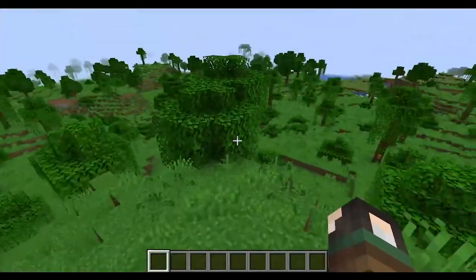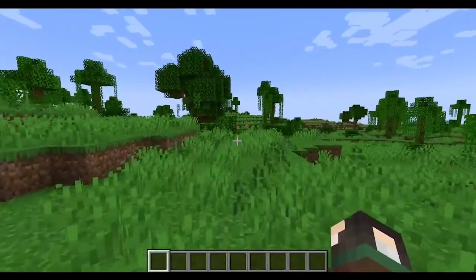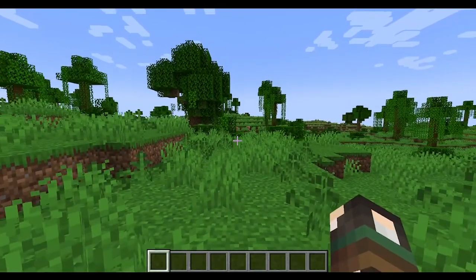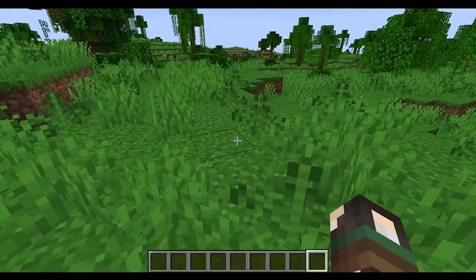Okay those pigs are loud, so we're going to go to a flat area. This is normal walking. W is forward, S is backwards, A is left, and D is right — that's how you move around. The middle scroll button on your mouse lets you cycle through your hotbar. I wouldn't recommend playing with a trackpad; it makes it much more difficult.